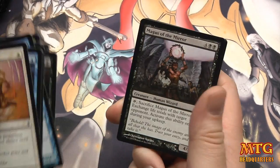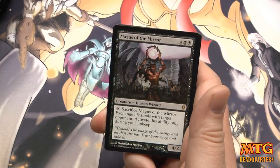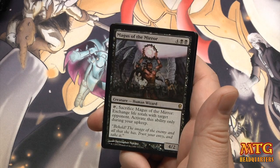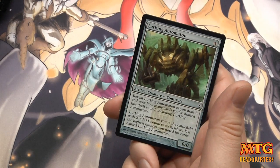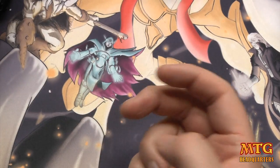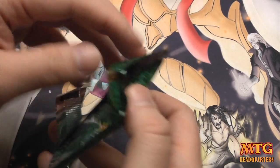I think the Conspiracies are strong, though from what I saw of drafting, great creatures and the ability to make alliances still wins — the political part. Fire Streaker reprint, interesting. Squirrel's Nest, and Magus of the Mirror — six-drop 4/2: sacrifice Magus, exchange life totals with target opponent, activate only during your upkeep. I believe Chris Cluey famously misplayed this card — no disrespect, it was the first time seeing the cards.